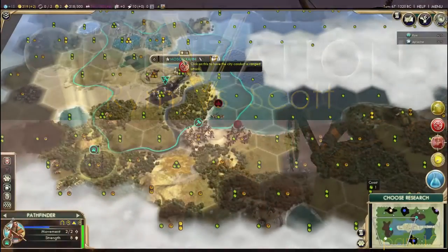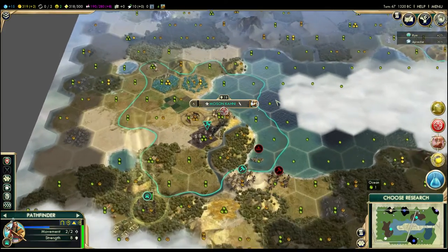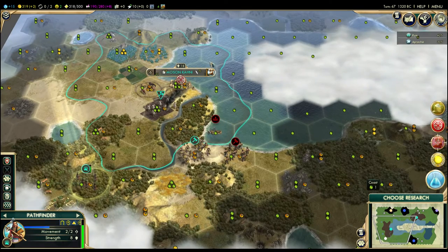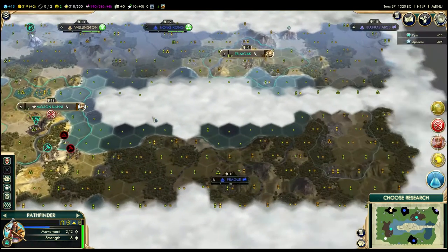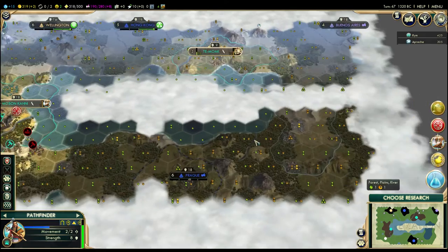I noticed last round, coming up in here, that this area was blockaded and I couldn't see what was blockading it. Now this round, the Barbarian fleet comes into view. Luckily I'm almost done with my own trireme, and I did learn, partly from talking to Scott outside of the game and from observing, that he's got a Barbarian problem.